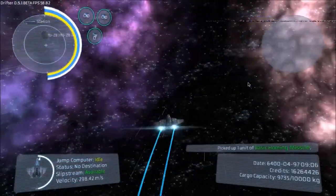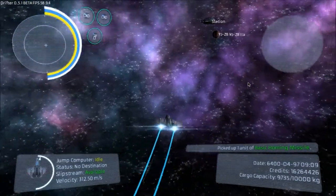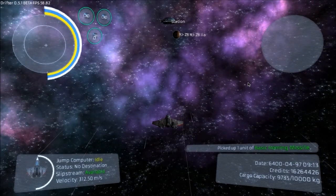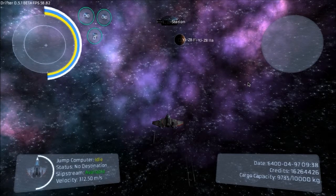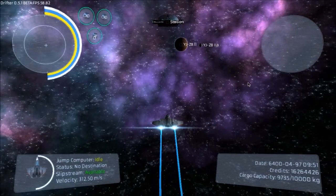Half the fun is seeing what's in the container — basic homing missiles, great! So that was the proximity mine, which I think is a misnomer. If you look at it, it looks more like what I would call a photon torpedo. A proximity mine to me is something you leave static until something comes into its proximity and blows up. We only got like one or two hits out of eight, so that wasn't a very good batting average.